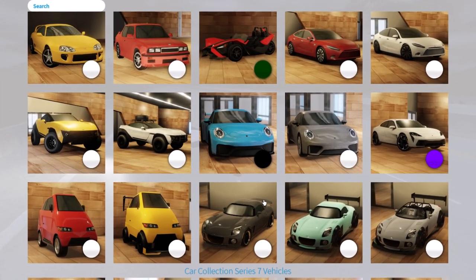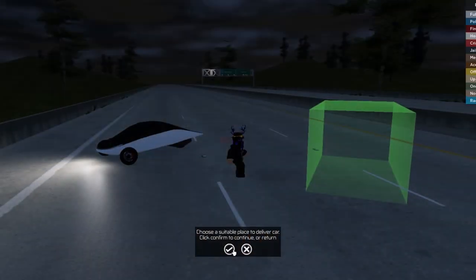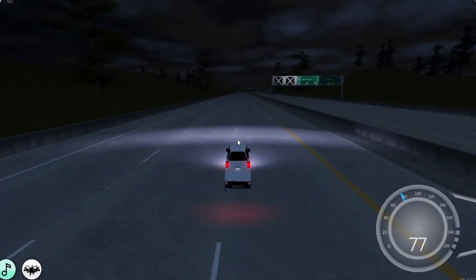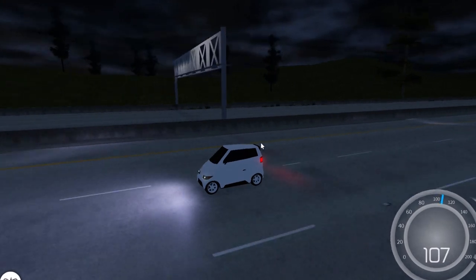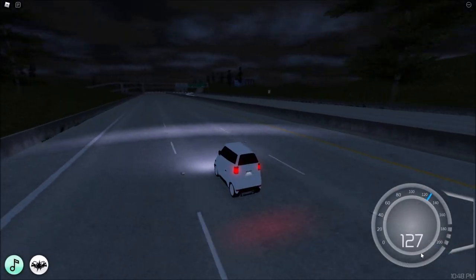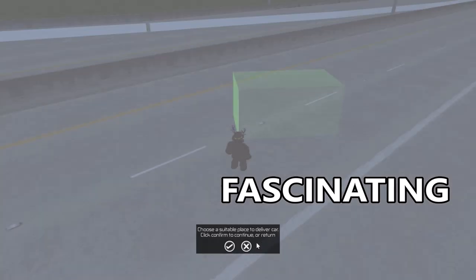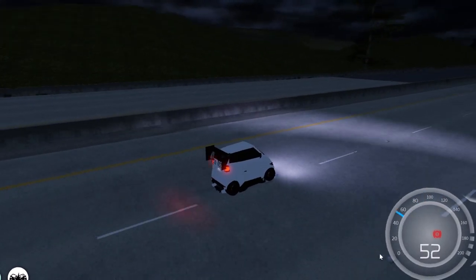A lot of these vehicles are from Pacifico 1, just remodeled. This one is definitely from Pacifico 1 — I totally remember this. If you take one turn you just roll over. It's so quick though — 133 miles per hour.